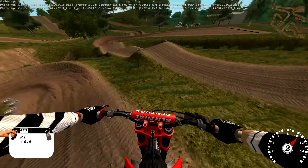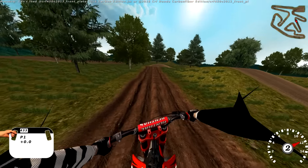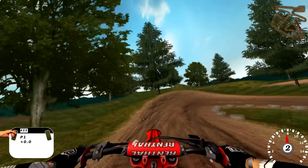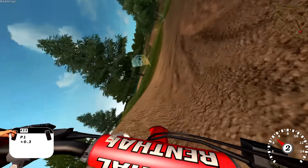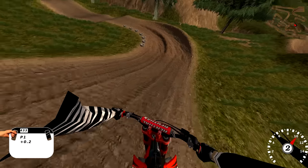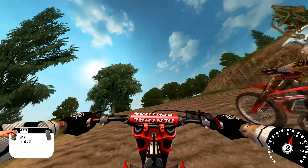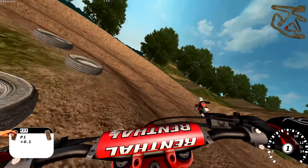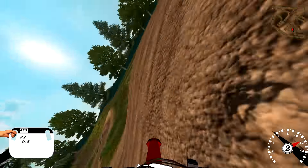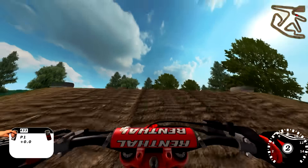That jump is fun. Alright, single in. Pushed outside, tried to angle back in there. Definitely took our momentum, but we'll keep charging. Got on it hard there — gonna overjump. Can we just dive into this corner? Back in, swapping. We're gonna go inside here. Can we still rail it? Get second. Oh, that's a hard jump to clear. And we threw it away. Alright, time to clean up the slop.